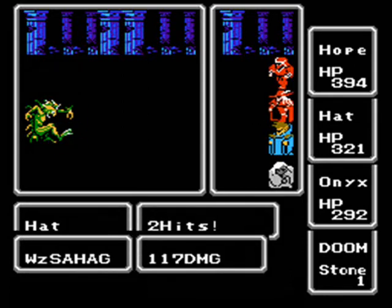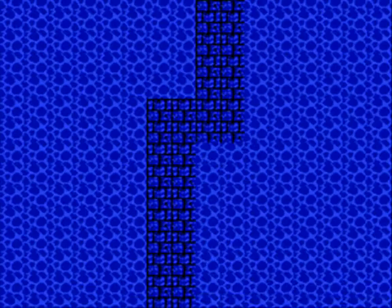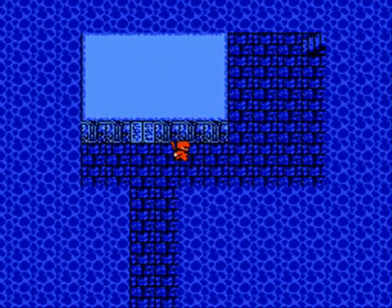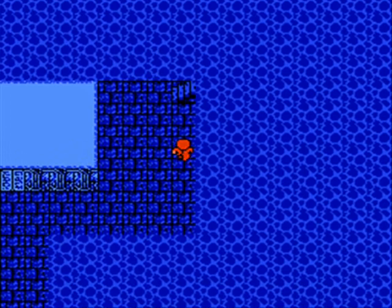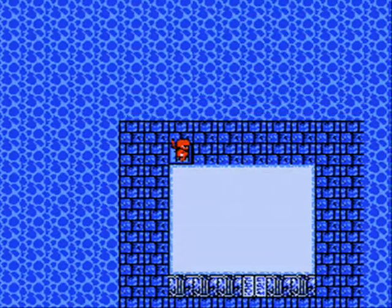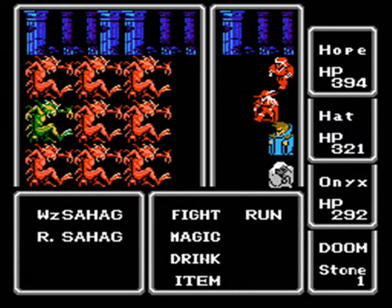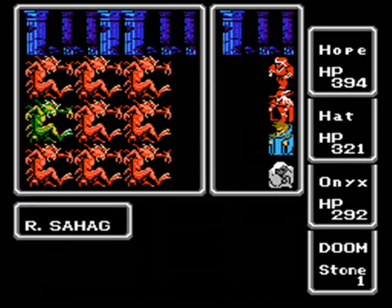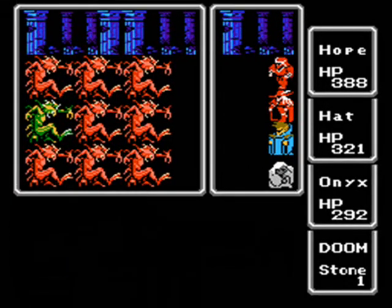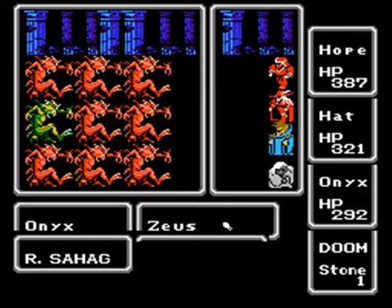You can't really run from these groups of Sahaags if they have wizard Sahaags in their team, which is why I stayed around to fight them. A lot of the floors on the way to Kraken will be fairly short, just like 10-15 steps long. There are several of them to go through, though. I kind of like the background of the Sea Shrine. I kind of like the way how the Black Wizard looks in battle, and I really like his Overworld Sprite.